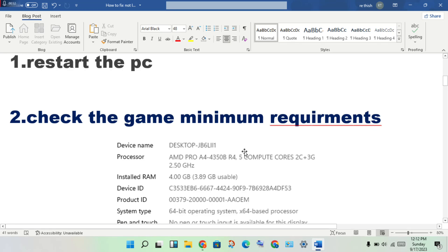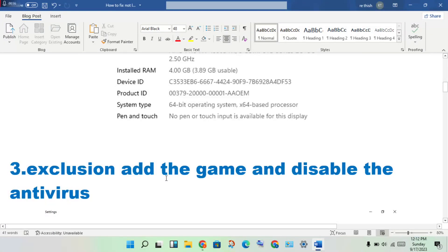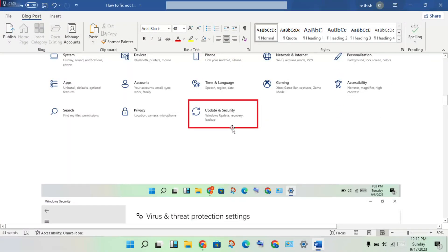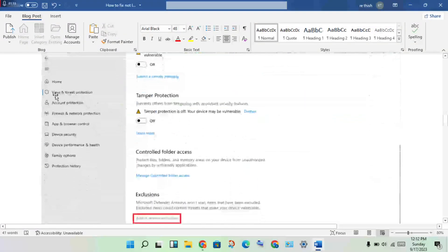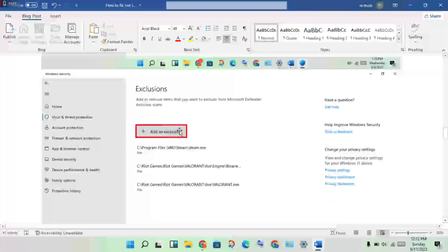Next, disable your antivirus. Open Settings, click on Update and Security, then click Virus and Threat Protection and turn the antivirus off. Also go to the exclusions option and add the game to the exclusion list.